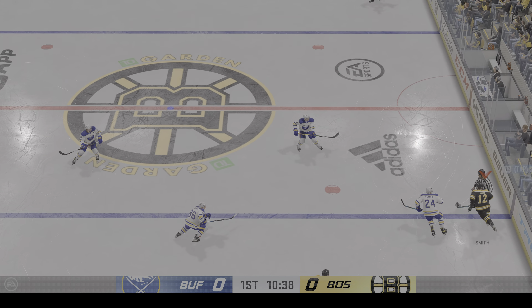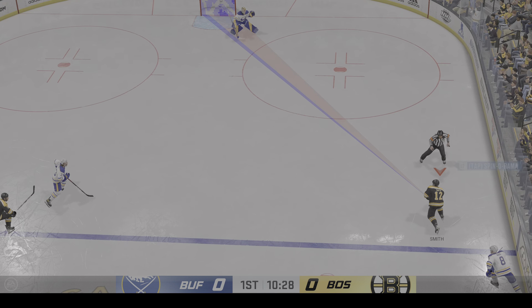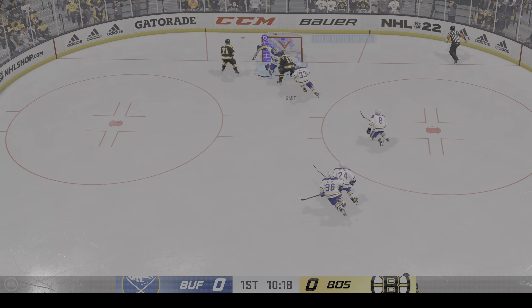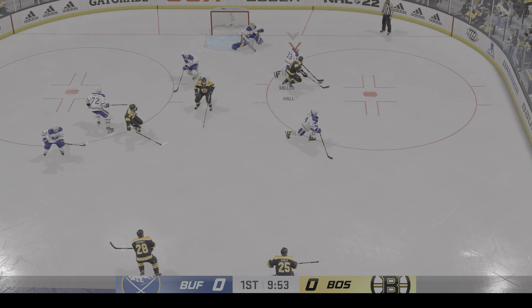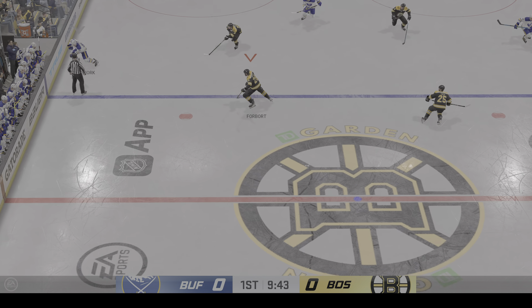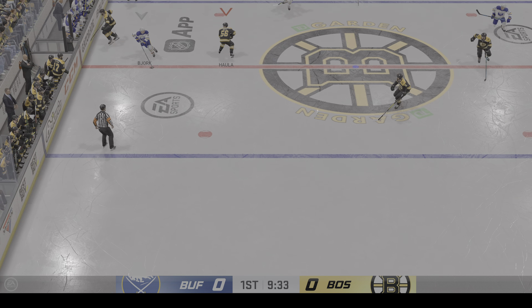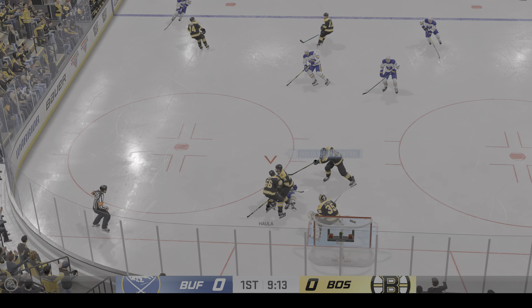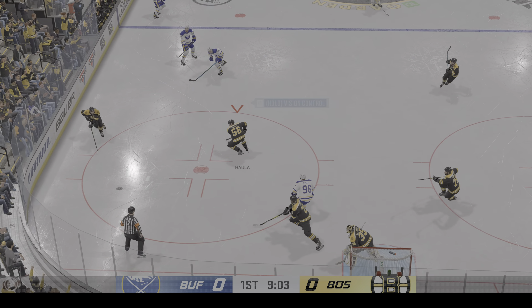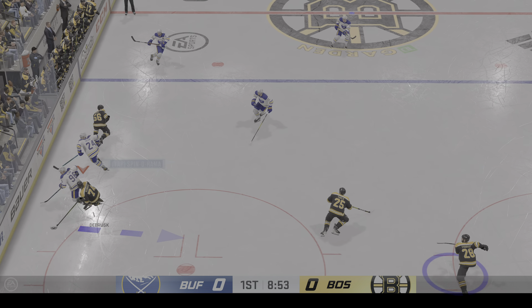Goalie plays it up. Gains the zone from the right side — here's a chance! Gets a little too much on it and it sails high. He's got a lot on the shot — he's in good position but just shoots it up over top of the net. Manages to hang on, and that goes off a player. Picked up along the boards by DeBrusque.